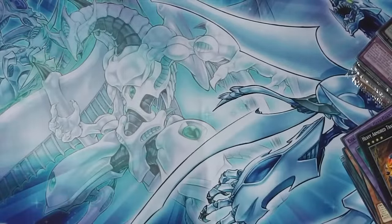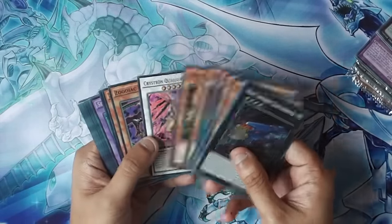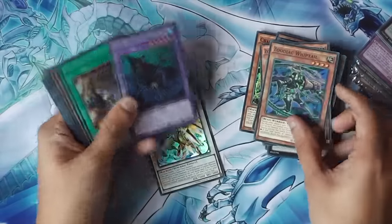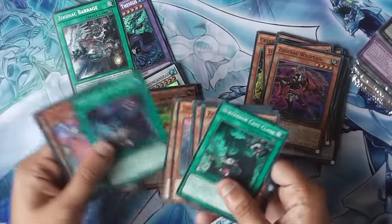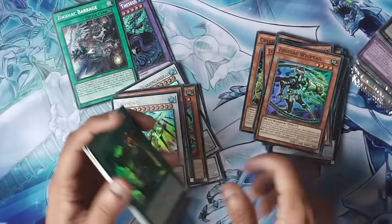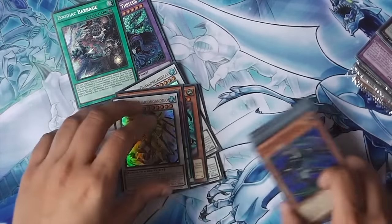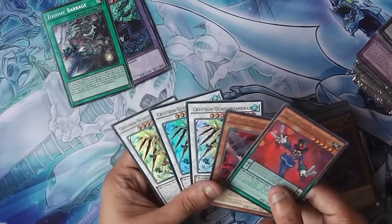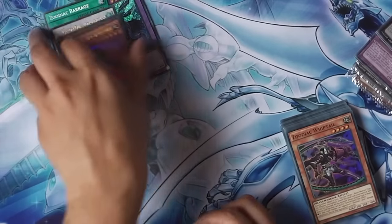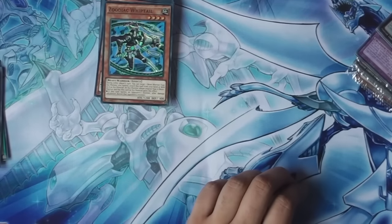I think I might just open the rest now and maybe fast forward or something. Since I'm in the opening kind of mood, I might as well do it, right? I'll just separate the Ultras. It's nice to get Barrage — feels good to get Barrage. I don't know what I feel about getting three of these in one special edition. I'd much rather a Thoroughblade, but you know what, it doesn't really matter. Let's just open the rest now. Total Recap.